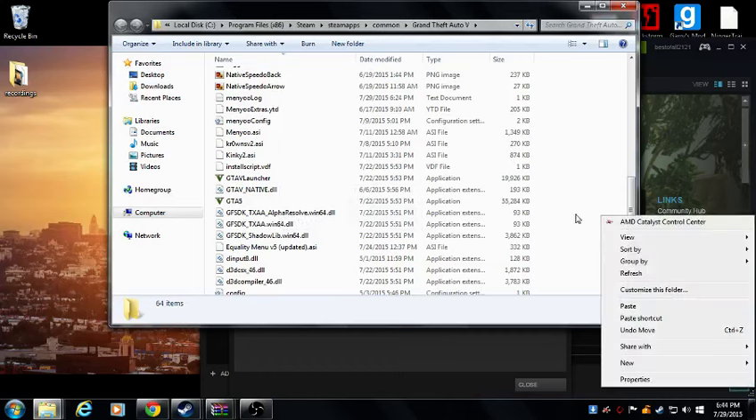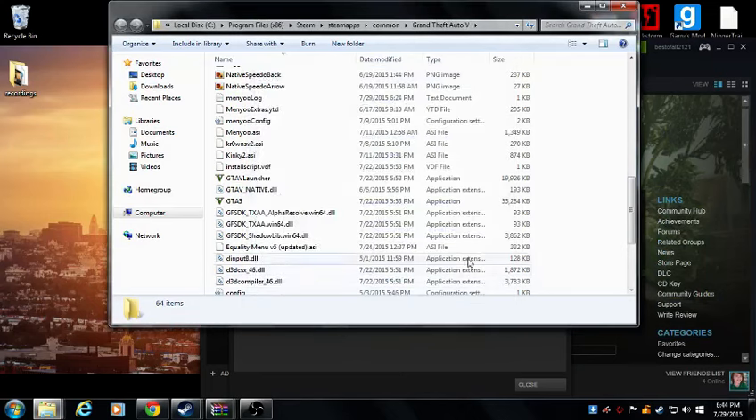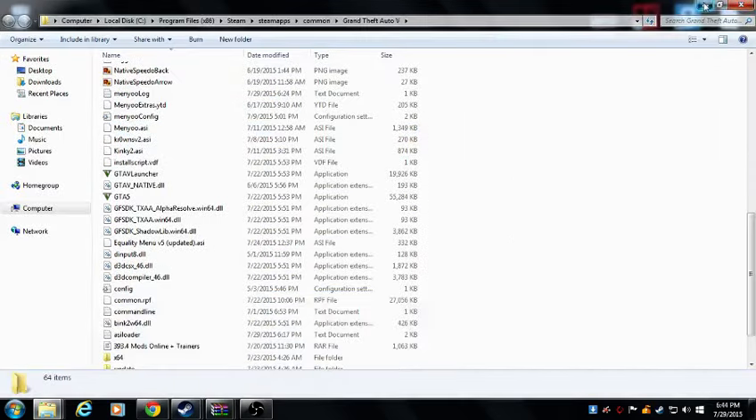After that, you want to right-click the white area and click Paste, and then you want to copy and replace. Since I already have it in here I'm not going to copy and replace — just proving that I have it right here — but you just want to copy and replace it.